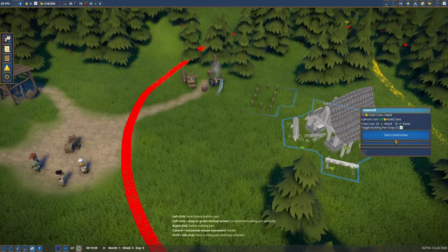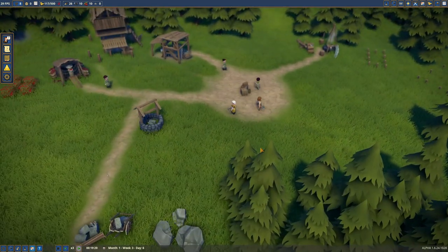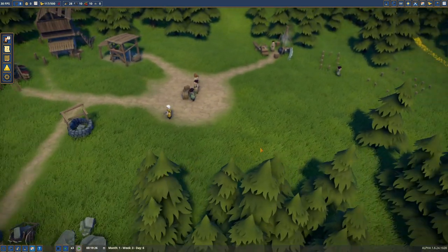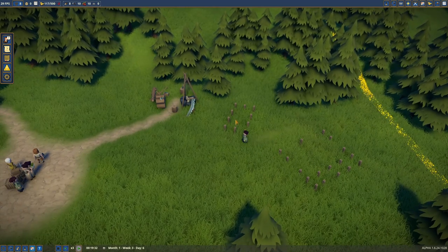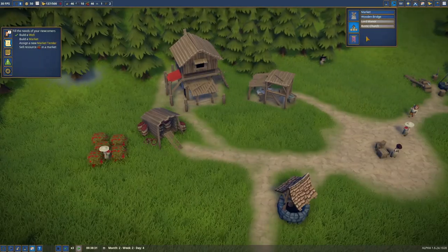Let's just build all the woodworking stuff close together — put that right there. That looks like a great spot. Now we just need to wait for it to be built and then assign somebody to it, and then have the person reforest.